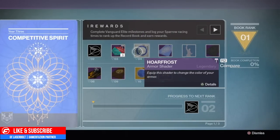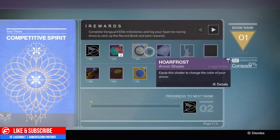At level number four you get a Horde Frost, which is an armor shader that has a silver and blue feel to it. It's a very interesting shader — not my favorite, but out of all the record book rewards, my favorite would probably be the last one. That one looks really really snappy.